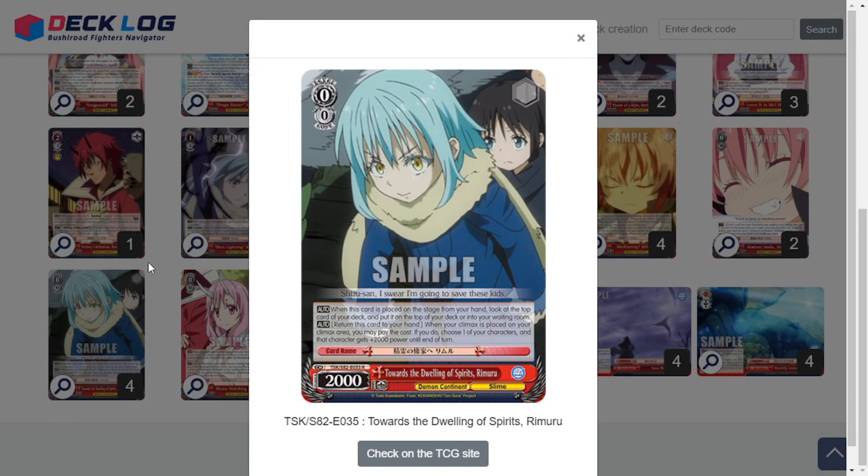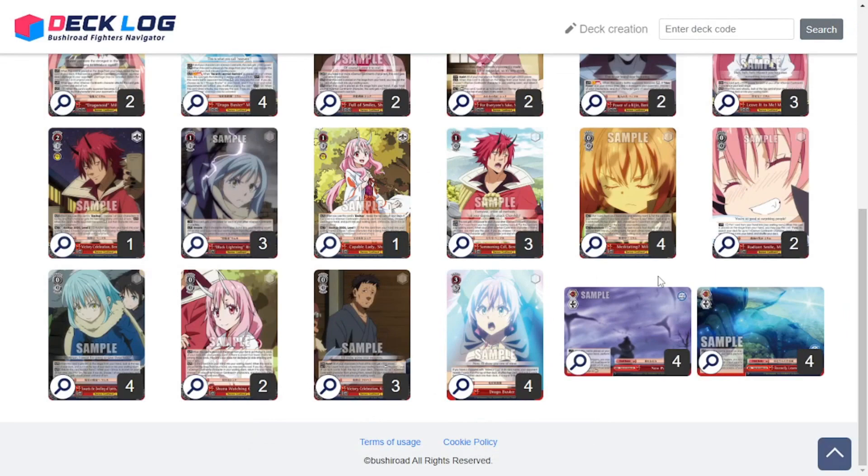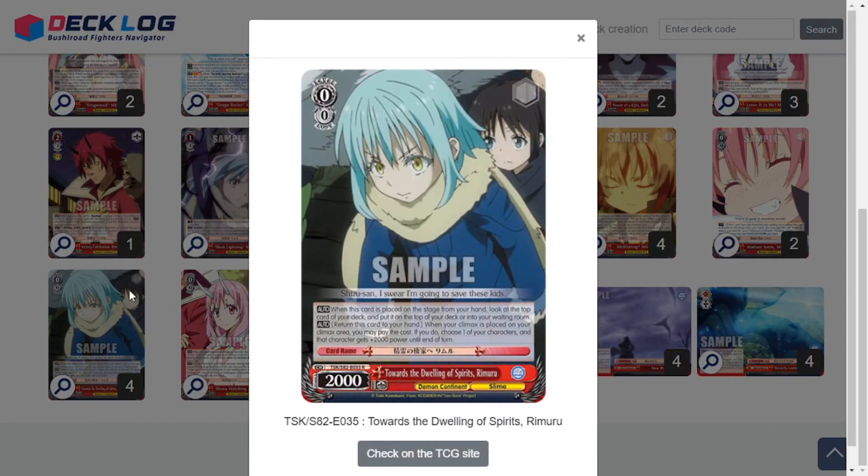Four copies of Towards the Dwelling of Spirits Rimuru — a 0/0/2k. When placed on stage from hand, look at the top card of your deck and put it on top or into your waiting room — useful for checking standby targets and popping them to waiting room. When your climax is placed in your climax area, you can return this card to your hand; if you do, choose one of your characters and it gets 2k power for the turn. So you can have this in the back row, play your standby, bounce it back to hand, buff something in the front row, and then have an open space to summon something with your standby trigger. I bumped it to 4 because I couldn't get the expensive level 0 Milim.